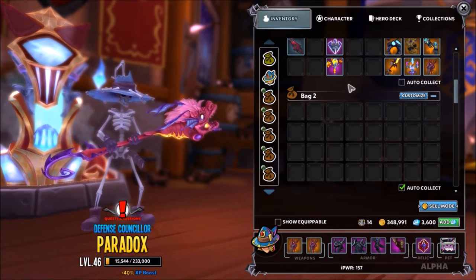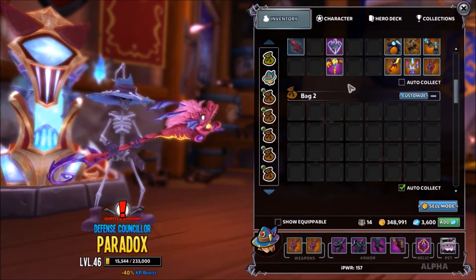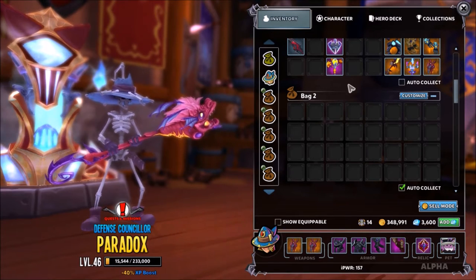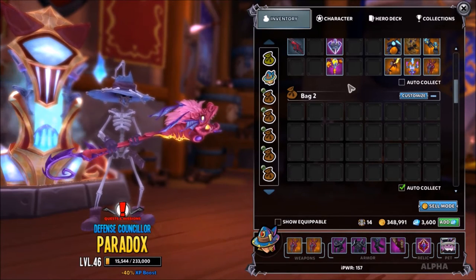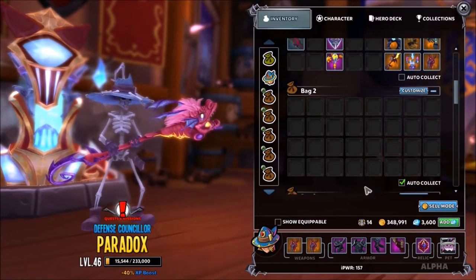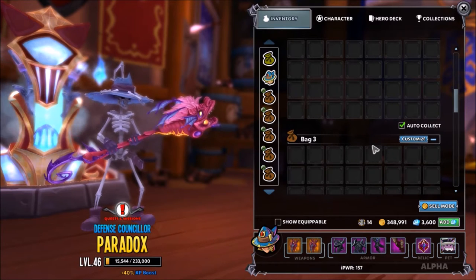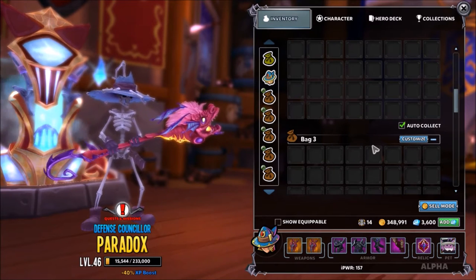So let's say round one, a ton of items drop and you loot all of them and your bags are at 70%. Before round two starts, you could press I and go through and sell all of your stuff in your bags, then go through and start round two and loot all the items again.